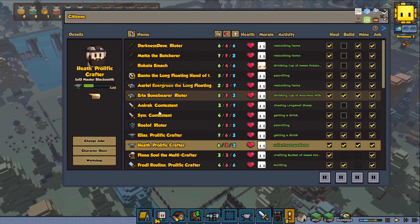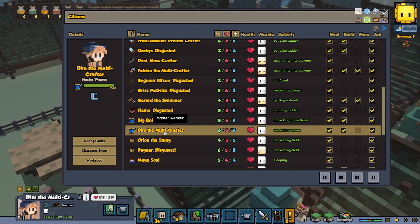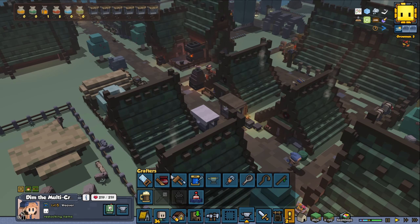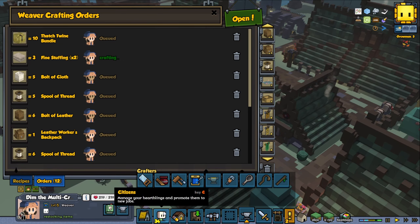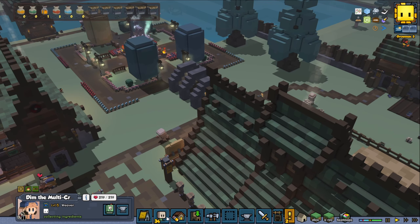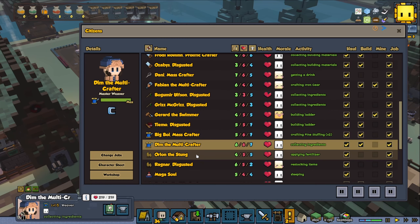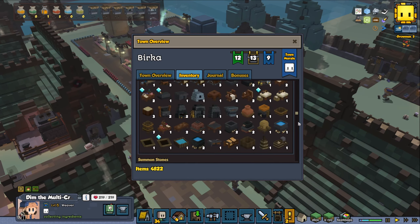I just feel like I'm having a little bit of an overlook. Dim is restocking items. It appears that maybe only one weaver is working at the moment — yes, it seems so. For some reason only one of them is crafting. Now both seem to be doing so. It could be a lack of work benches, but I think we have double of them.